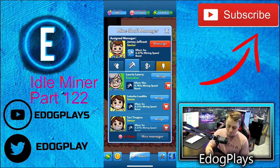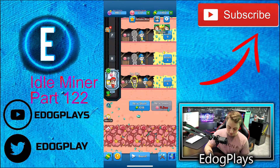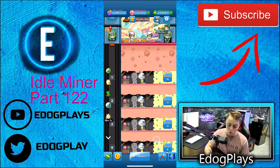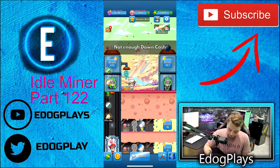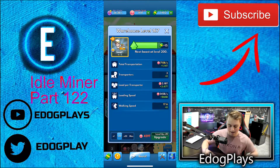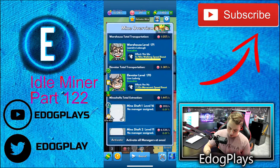We still don't have any legendary or executive guys, which really sucks. As you can see, our total warehouse is 276 billion, total extractors 496, and we are mining 1.44 trillion. So we need to put a lot of upgrades into that still. Once we upgrade the warehouse about 10 times, we should be good on that end. Let's do a couple of upgrades here.